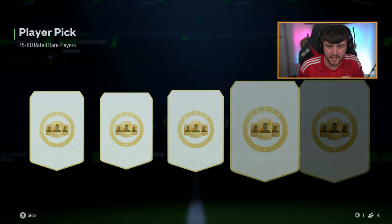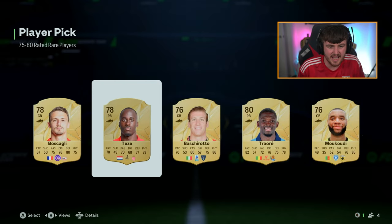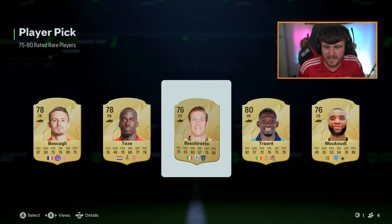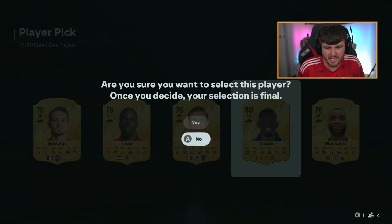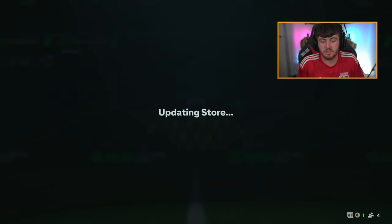We have a player pick as well - our first player pick. What have we got in this one? Skagli, Teze - damn, that would have been the PSV link right there. I'll just take the highest rated, which is Traore. That's actually a really good pack, to be fair. That pack worked out really well.